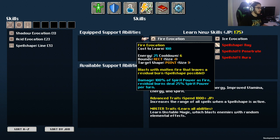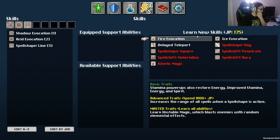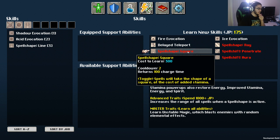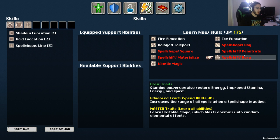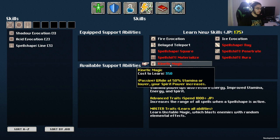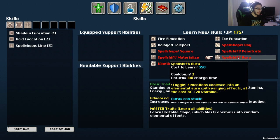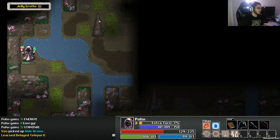Can I learn a new skill yet? Delayed Teleport costs stamina while evocations cost energy — and it returns 100 charge time. There's Spell Shape Square and Spell Shape Ray. This character is all about penetrating magical defenses but exhausts you for one turn after casting. While at 50 stamina or lower, your spirit power increases. This character is really cool. Let's get Delayed Teleport so we can start bouncing around the map.